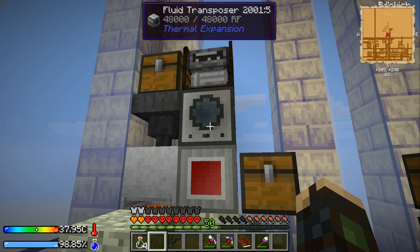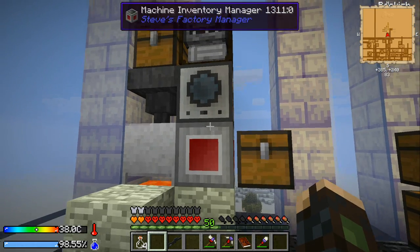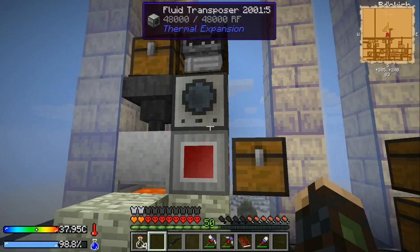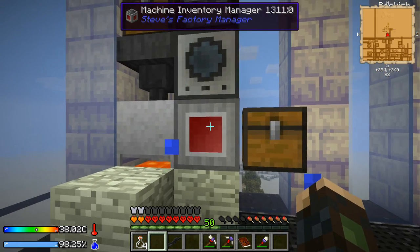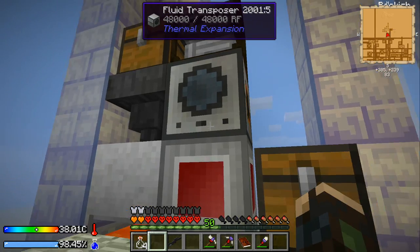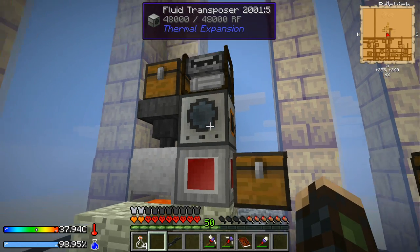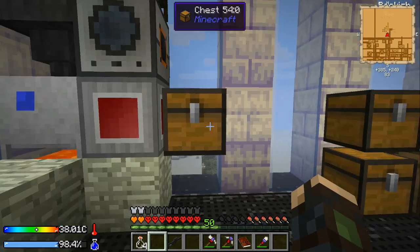Hello there, Pursuit here with a demonstration from Crash Landing of how to make an auto-filling system for your Camel Packs. The most complicated part about this system is going to be the Machine Inventory Manager, which takes a little bit of setup, but it's not really that difficult. It looks intimidating, but it's really not that bad. It's a good early game system for auto-filling Camel Packs — it just uses a few items.